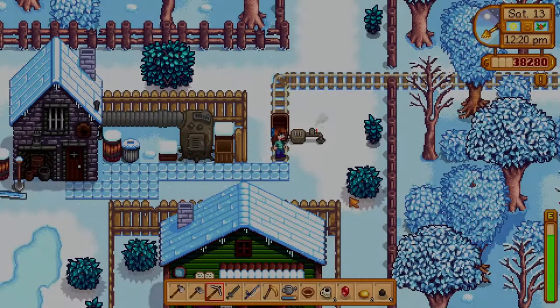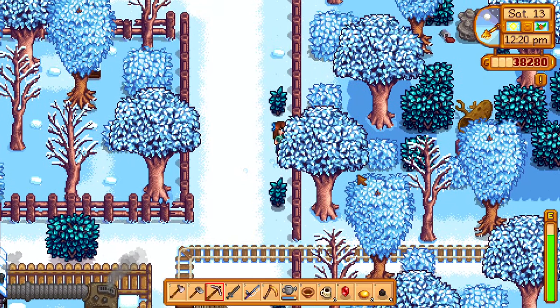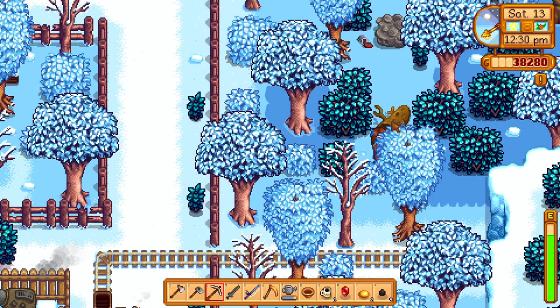Did you know you can get a secret book called The Alleyway Buffet, somewhere between the blacksmith and Joja Mart? The area can be accessed by moving to the right behind a tree.